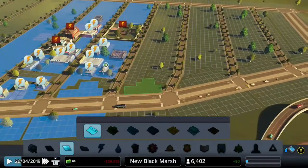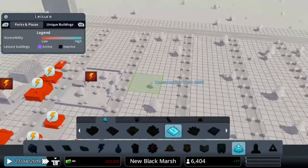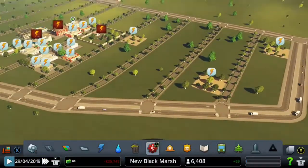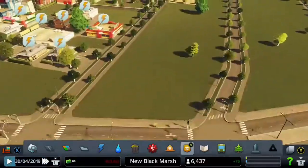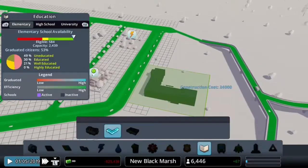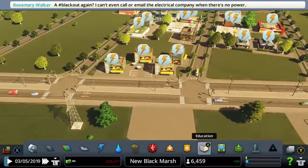We're going to add a few residential zones now to increase the population, but first we'll add some parks to keep residential happiness up. After that we're going to add a few schools as well, because education is important — it's the key to success. So a few elementary schools — primary schools as I call them — and high schools, or secondary schools depending on where you're from. That should do it.